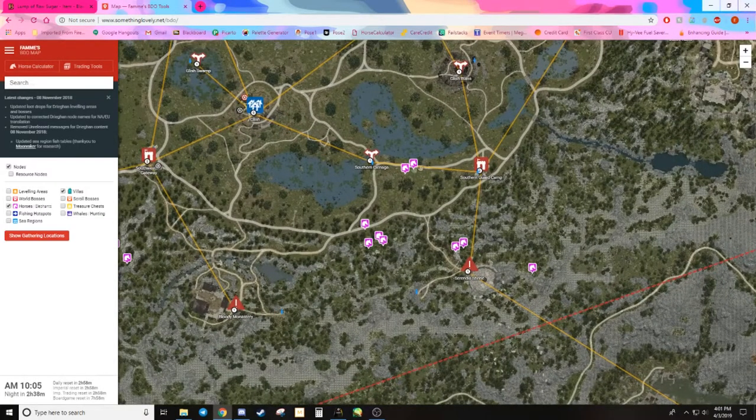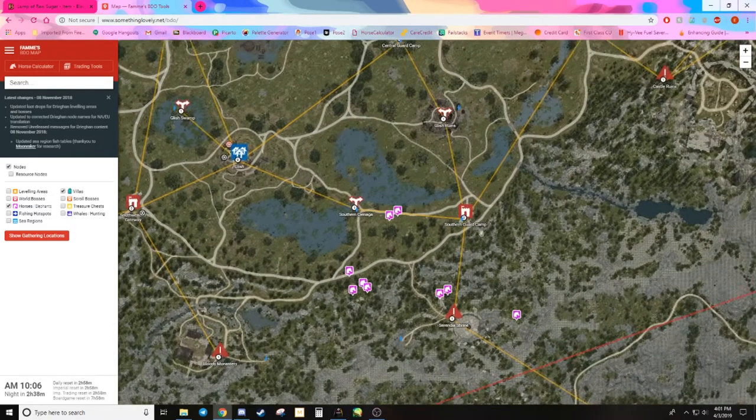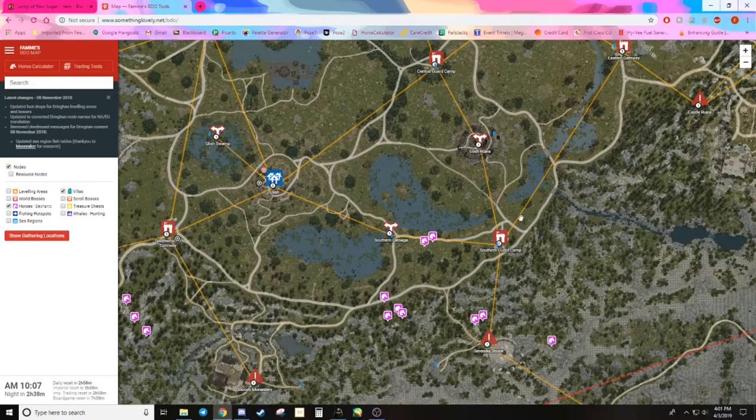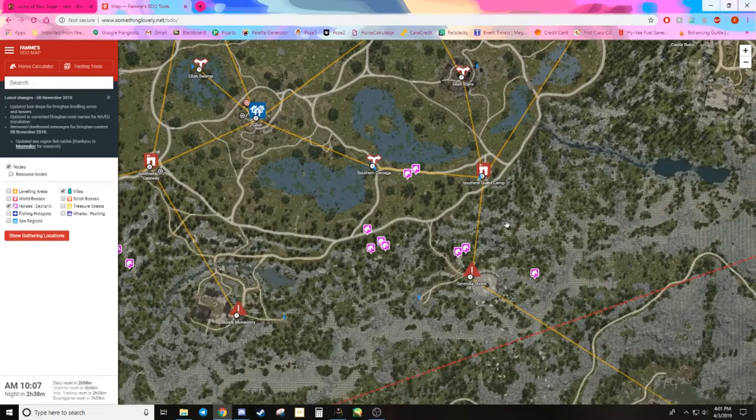There's a frequent area by the southern guard camp that I like to go to — there are usually two or three out there, and quite a few back near where Kazarka spawns. So I can usually pick up a few horses while I wait for Kazarka to spawn, then take them back to the southern guard camp and transfer or sell them. They're usually tier 1s and tier 2s, so they're usually not that exciting.